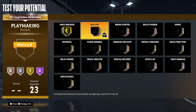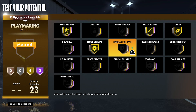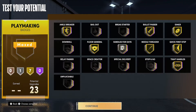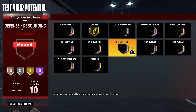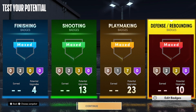For your playmaking badges, put ankle breaker on gold, bullet passer on gold, dimer on gold, floor general on gold, handles for days on silver, quick first step on gold, needle threader on gold, and tight handles on gold. For your defense and rebounding badges, put clamps on gold, pick dodger on silver, interceptor on gold, and pick pocket on silver.